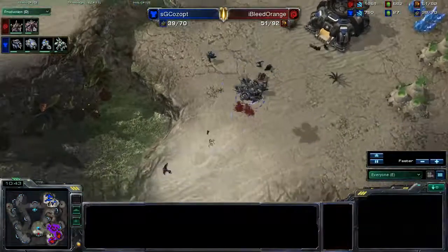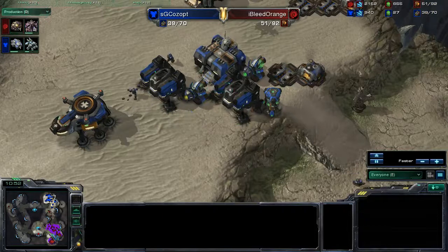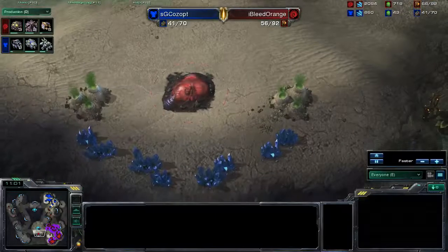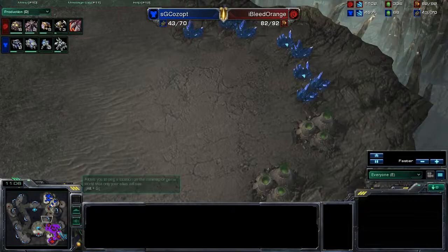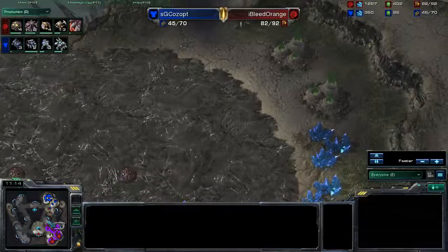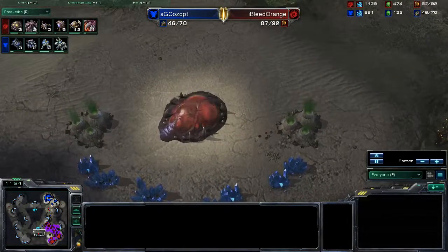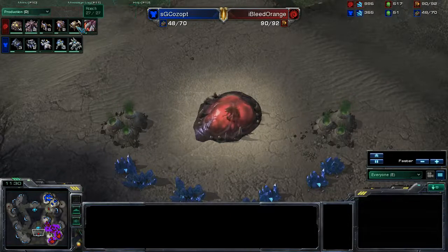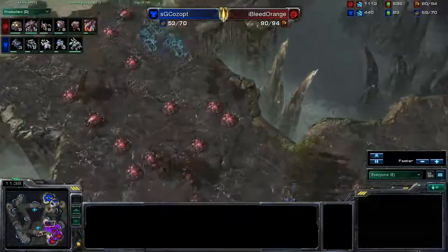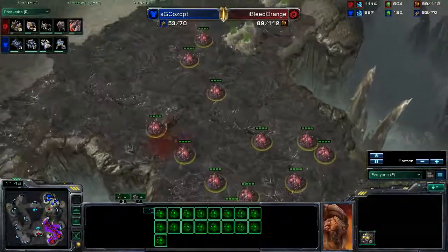We do have Siege Tech being researched right now by SG. Two more hatcheries are coming up — a macro hatch and the third. The third is going down at a kind of odd position, because that is where the fourth should go. The natural progression would be your natural, then here would be your third. He is getting Glide Over Reconstitution to get speed for those roaches and did have 12 roaches just pop. These Banshees are doing damage because these queens cannot see anything. Why is he laying down this many creep tumors? I do not understand the thought process behind this at all.